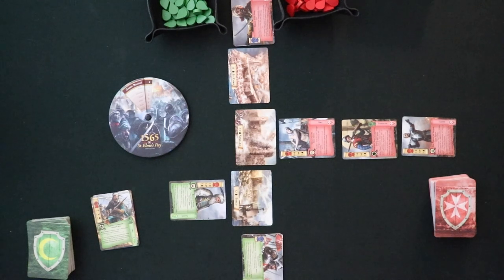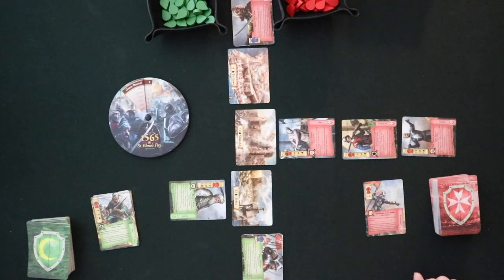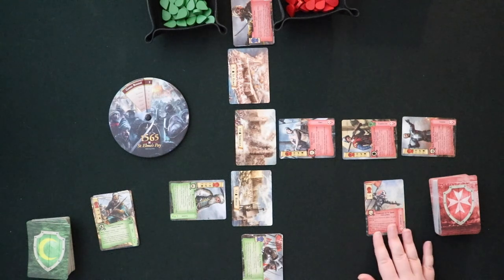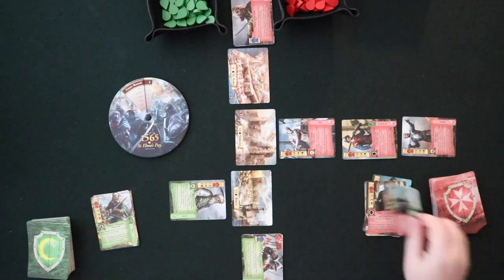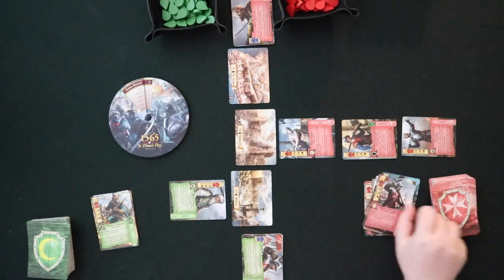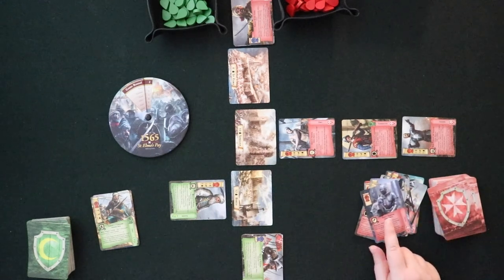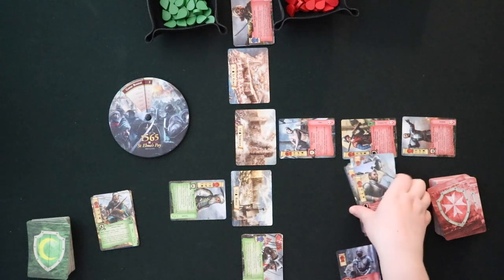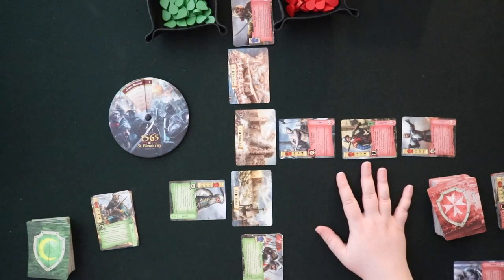So if this negative one cancels out the positive one already on the board, the bot would have zero resources. However, there are zero resource cards, so what happens is you mill through the deck until you find one of those zero resource cards for the enemy to deploy. You pull the top card of the foe deck — if it costs more resources than available, you discard it and draw another one. You keep milling through until you find one that works.